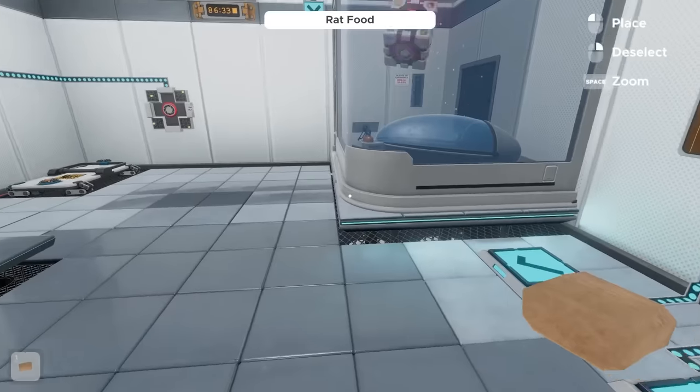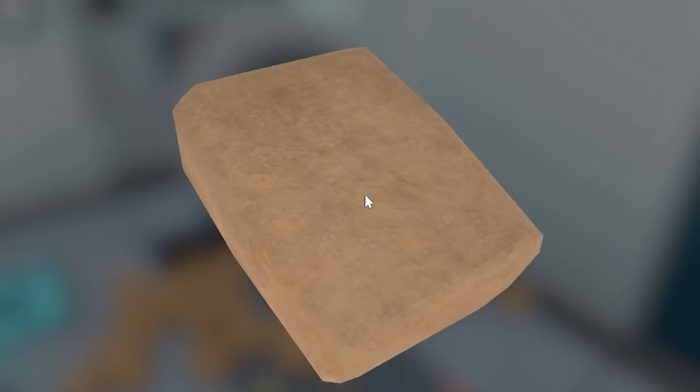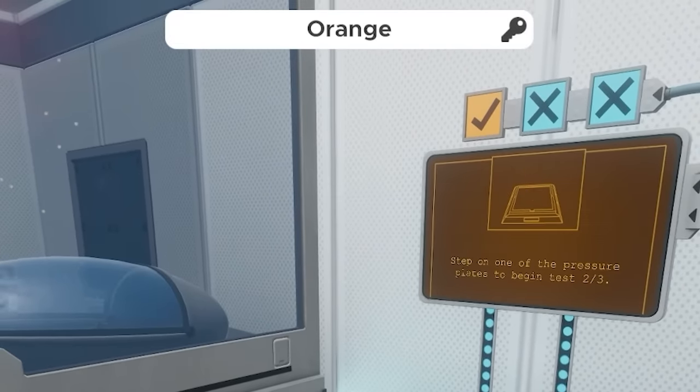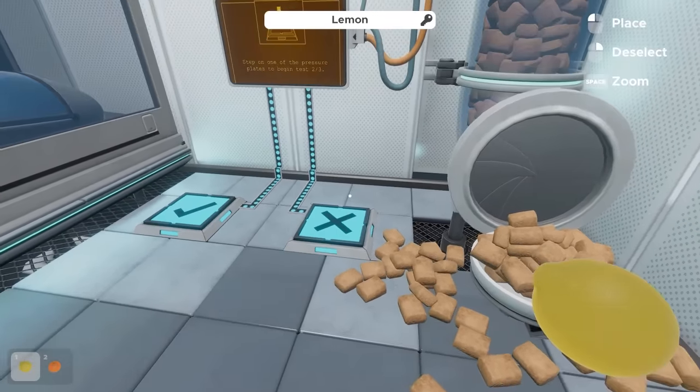We get rewarded - yum, it's rat food. What size rats do they have? I can inspect it. There's also an orange - that has a key. So rat food is nothing. But there's a lemon there as well, and that also has a key.